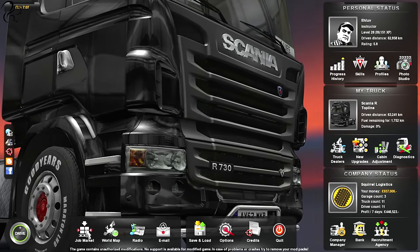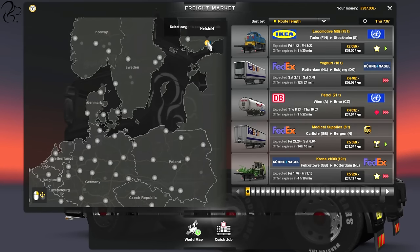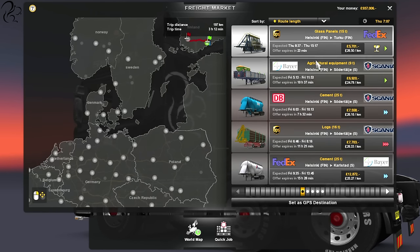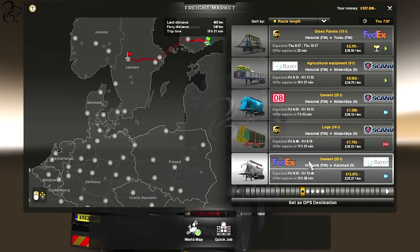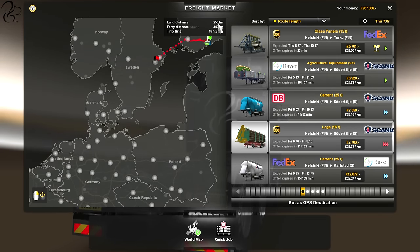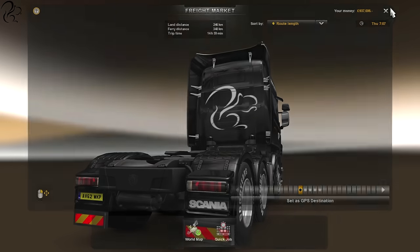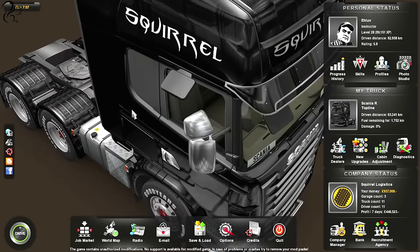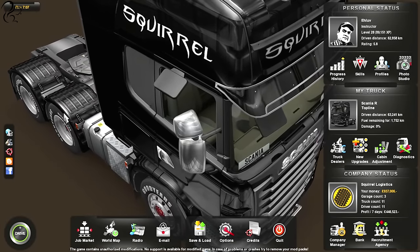The second thing is in the job market. They've created a higher probability of short jobs appearing — these little short runs. You can see there are four jobs already that are less than 250 kilometres. So you can do little jobs if you've got half an hour before you have to go out. You can just fire this thing up and do a short job, get your trucking thing done.